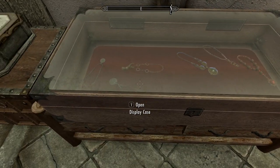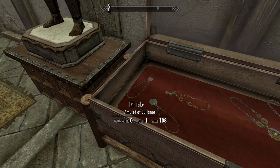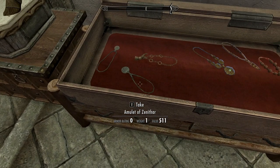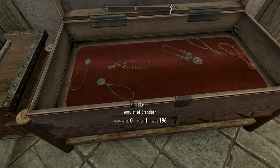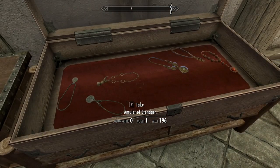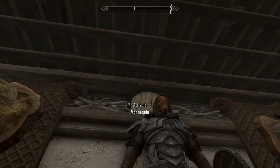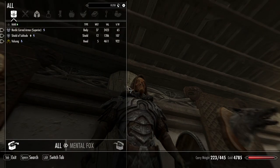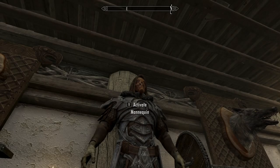I also had another amulet here. So now I've got six: the Amulet of Julianos, the Amulet of Zenithar, Stendar, Mara, Akatosh, and Arke. They're kind of hard to position the way I would like, so they're just kind of scattered about in there. There is my Mask of Volsung. I could take it with me and use it to get better prices, but I'll just leave it here for now.